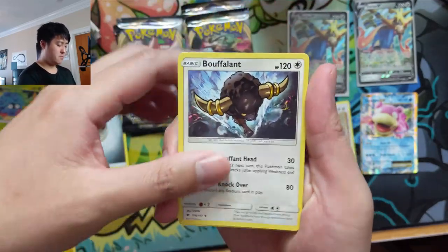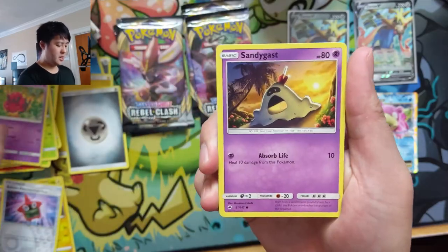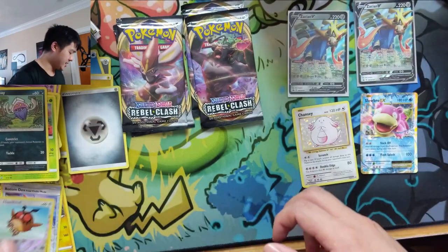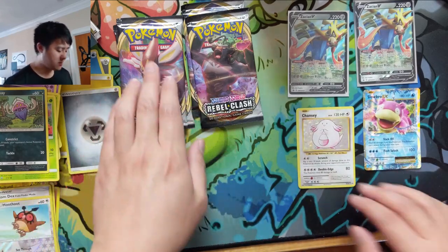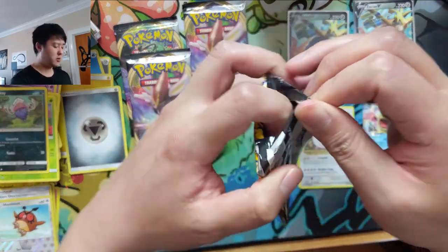Buffalow — always a weird name. Sandygast, Caterpie, Ledyba, Inkay, Hoot-Hoot, and then Eradicate. So far we only got one kind of hit but it's from the XY era. It is time for the Boss's Orders search to commence.